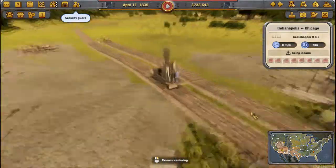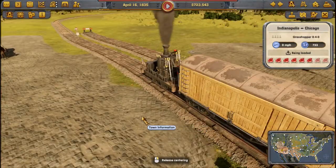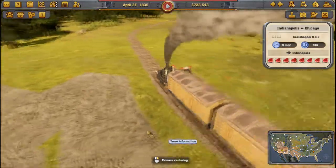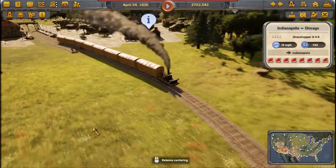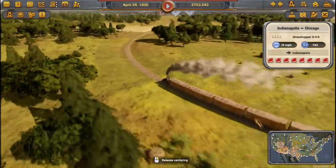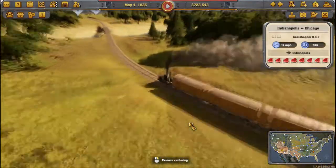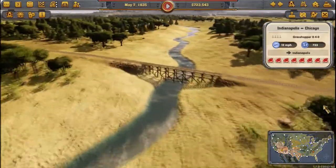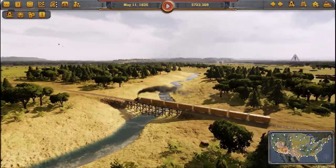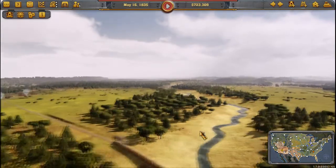These tracks are horrible - look at that! It looks like a level crossing on a road, the whole station! What's wrong with you? I wish we had better locomotives, which will come in time.